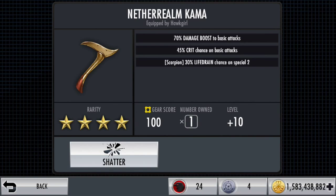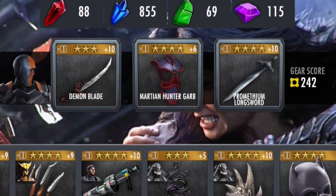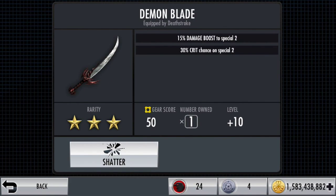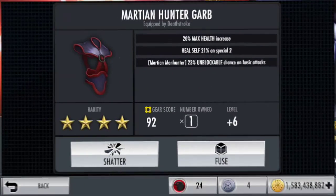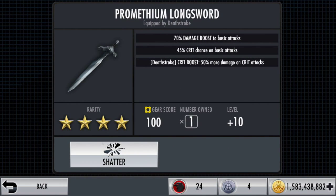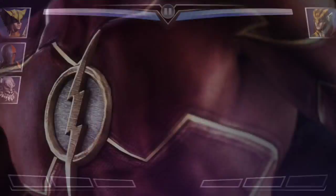Next up I have another damage boost, basic attack increase, and a 45% crit chance. I'll use Arkham Origins Deathstroke — level 30 gold — and this is one of the best cards in the game. I recommend you get it: 15% damage boost on special two with crit chance on special two. I also have health boost and self-heal on special two, plus his gear card with 50% more damage on crit attacks, 45% crit chance, and 70% damage boost to all basic attacks.